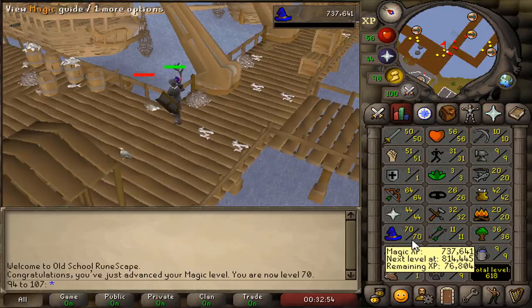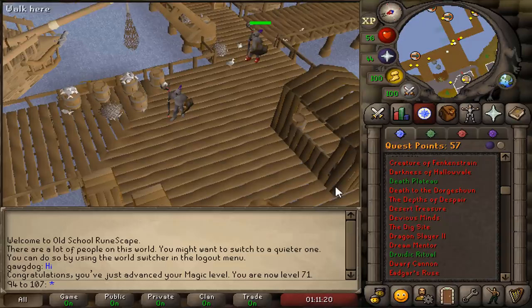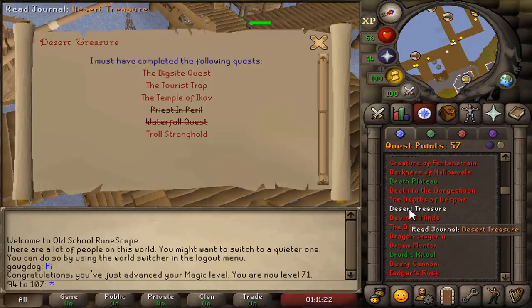However, to be able to tribrid pure fight we will be needing 82 magic and Desert Treasure quest completion. So let's do some quests.